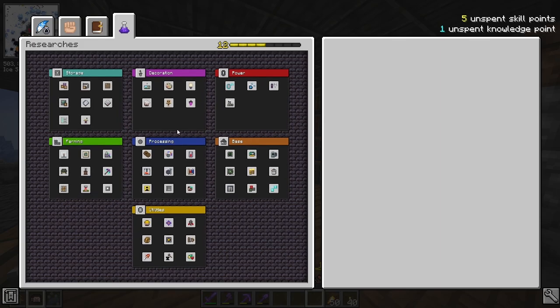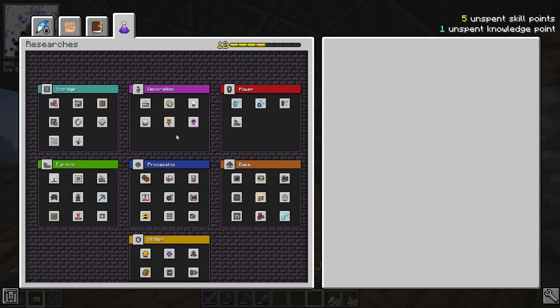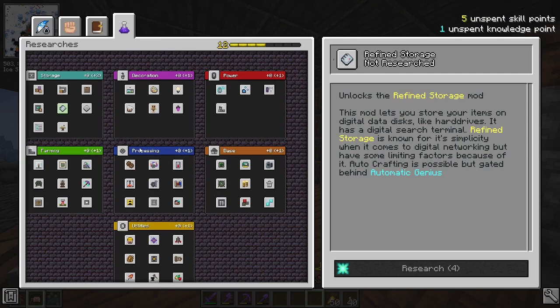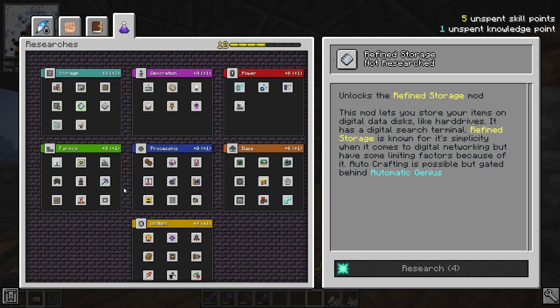I just want to say thank you to everyone who left suggestions and comments. Now I need to pick a mod that we unlock. If I were to take this, I can't take it because it requires four research points. But if you notice when I select it, it says plus one on all of these other categories — meaning when I take this, it will increase the cost of these other ones in the other boxes by one.